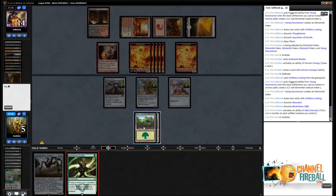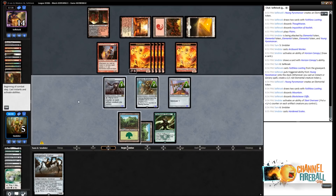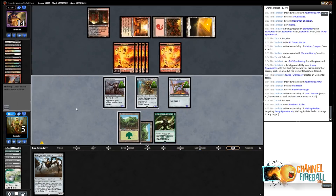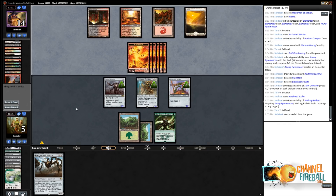If they attack with everything, we'll go Worker on Pyromancer, block two tokens, activate, and put the Worker counters onto Walking Ballista — then we should be stable. They can't really attack with less than everything. We play Hardened Scales — that's better to play than Hangarback this turn. We go ahead and kill the Pyromancer now just to avoid any unpleasantness. I don't think we were done there — our life total was so low we could easily get burnt out, but it was going to be really hard for our opponent to deal much more damage. We'll be back for round four.